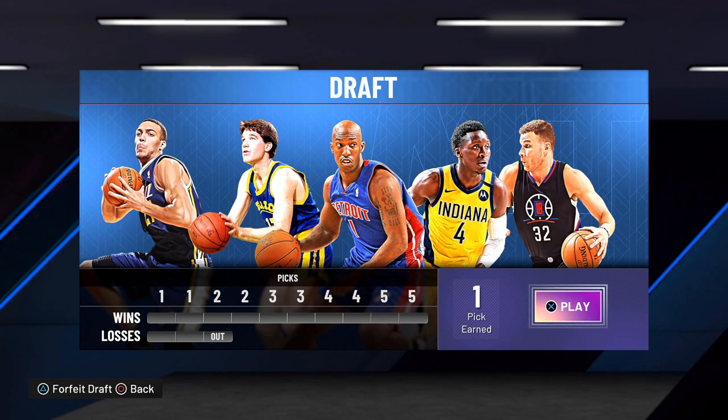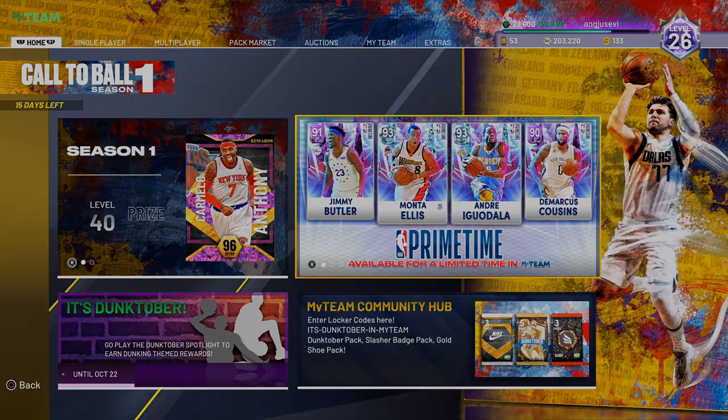I'm going to show you guys two or three different things you can do to earn some free VC — it should only take about 10 minutes to get enough VC to buy into a draft. I'll also show you another way to earn draft tickets directly in MyTeam. Draft mode is definitely one of the best modes 2K added this year.